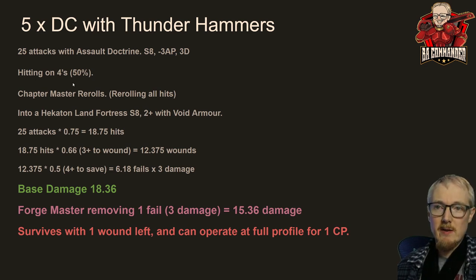The Land Fortress is Toughness 8 with a 2+ armor save, and Void Armor means -1 AP and no rerolling wounds. So 25 attacks hitting 75% of the time is 18.75 hits. With Red Thirst wounding on threes, that's 18.75 times 0.66 equals 12.375 successful wounds. However, our AP3 from Assault Doctrine gets reduced by one due to Void Armor, so it's back to AP2, giving us a 4+ save — only 6.18 fails times three is 18.36 damage.